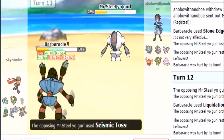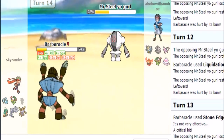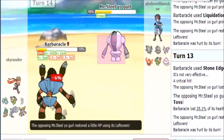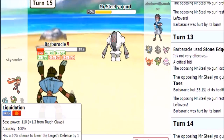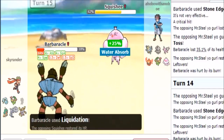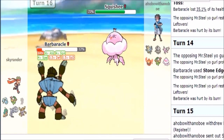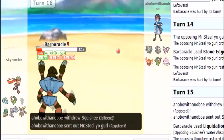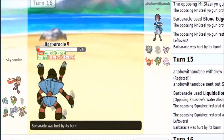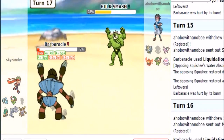Seismic toss — that's where it's at. It does whittle us down but I feel comfortable just keeping at it. Going for liquidation, really hoping it doesn't switch out — well, we knew that was eventually going to happen. Keep going for liquidation because I think eventually Regice comes in — yeah, there it goes. Knock it out, and my Charm should be able to bullet punch from here.